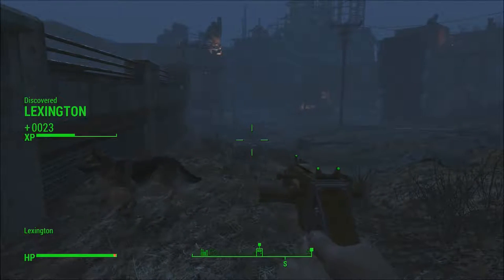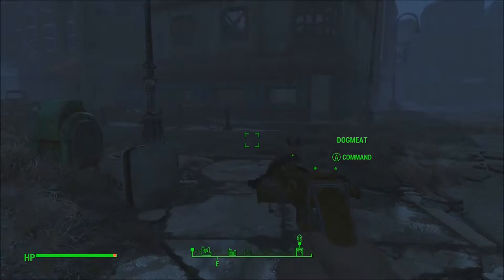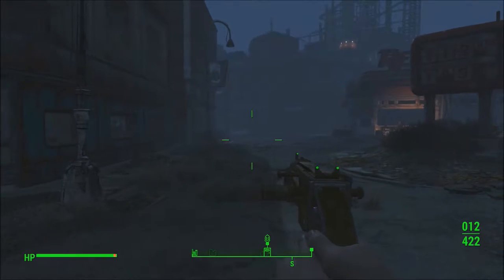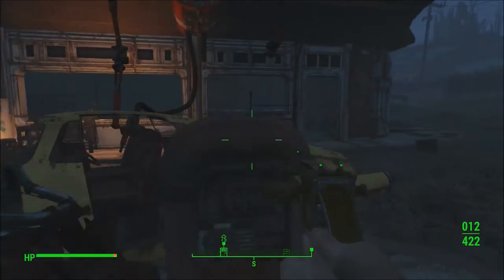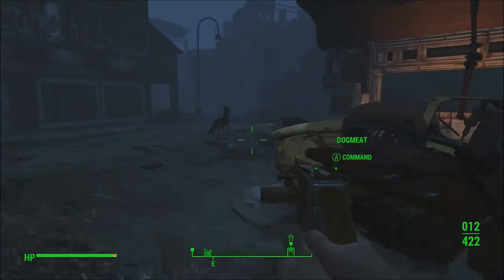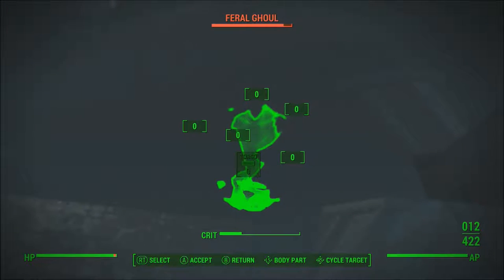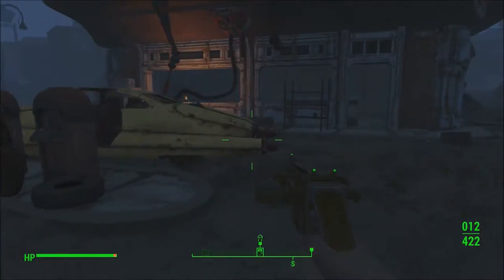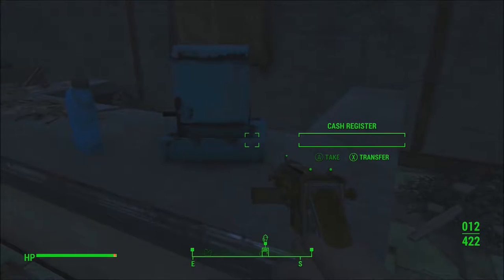Alright, Lexington. This is the town that the Corvega plant is in. Just want to make sure nothing tries to jump out at me, because I do remember that there are some enemies around. Dogmeat already found one — it's a feral ghoul, but it's all the way up there, so it's barely an issue. Dogmeat, get over here! If he's not coming at us, then he's not coming at us. Don't worry about it.